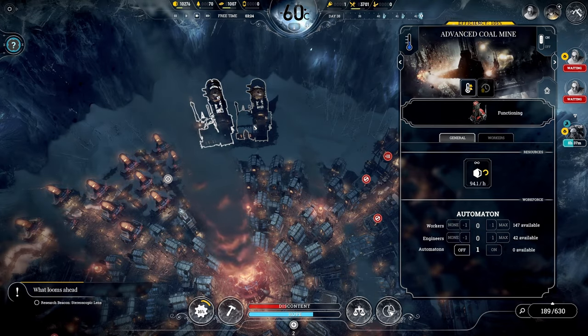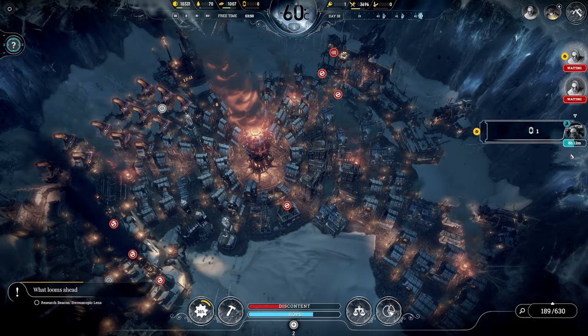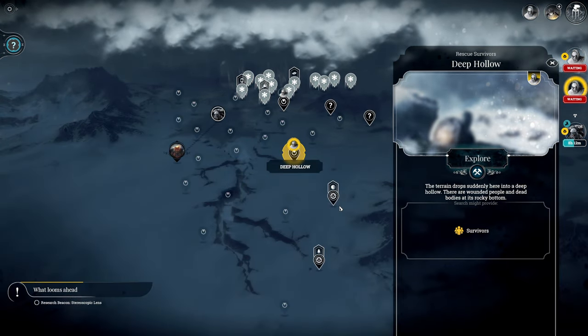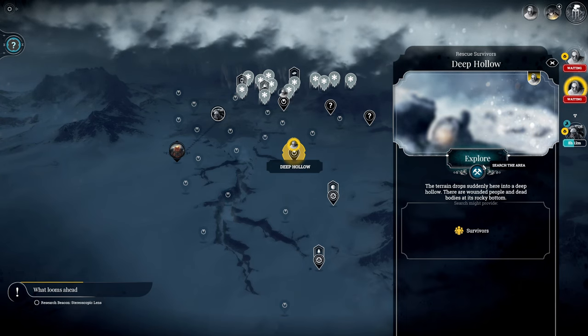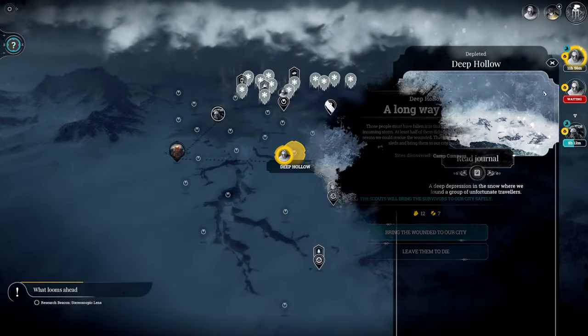We need another automaton, so we're going to wait on our next arrival of a steam core. Our scouts were sitting doing nothing useful - I forgot to keep on top of that. The terrain dropped suddenly at Deep Hollow into a deep hollow; there are wounded people and dead bodies at its rocky bottom. We'll bring the wounded to our city.